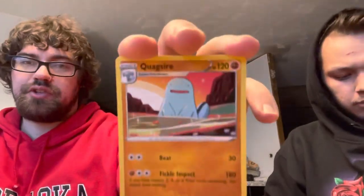Galarian Meowth, Pachirisu, Blitzle. Verse hollow — Girafarig, that's not his name but it's pretty much it. And Quagsire.